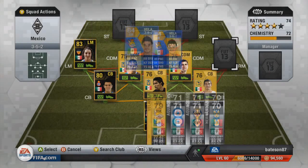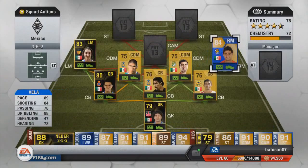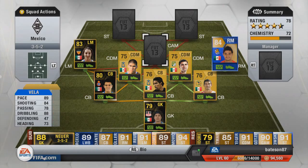Moving on to the right midfield — and this is the best player in the team — it's going to be Team of the Season Carlos Vela. Originally when the game first came out he was a striker, he was then moved to right midfield and got a different card, and his Team of the Season version is also right midfield. He cost a lot when he came out; he was purchased at 135k. So with Guardado at 25k, the goalkeeper at 20k, and Moreno at 15k, this team is quite affordable.